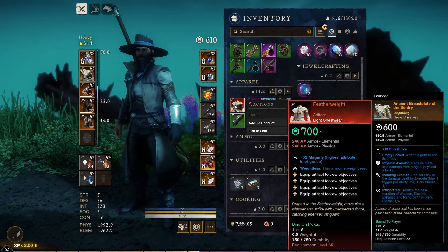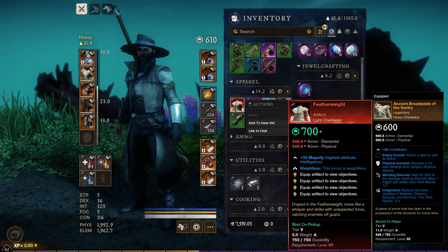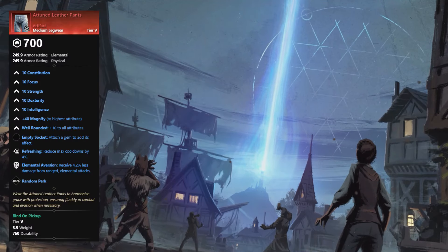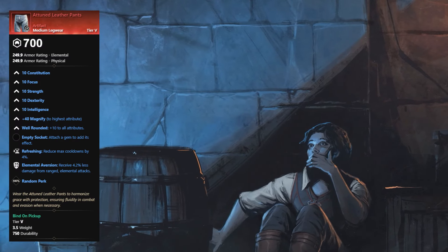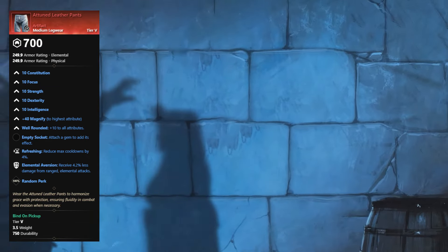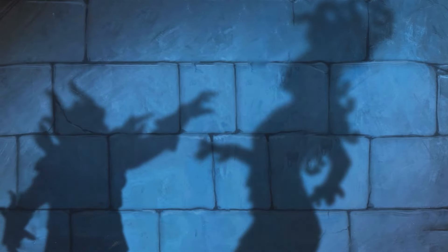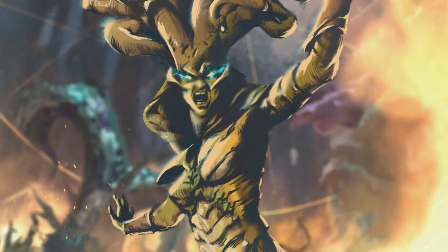With that in mind, I decided that the next artifact I would hunt for would be the Attuned Leather Pants, as they were the only ones currently locked behind a questline — the Alasian Wilds main story questline — and hopefully by the time I finish these quests I'll be level 65 and start equipping these artifacts. The Attuned Leather Pants are also a very unique piece, since not only do they give you a plus 40 magnify to your highest attribute, but you also get a plus 10 bonus to all attributes, which can lead to some really cool and unique builds.